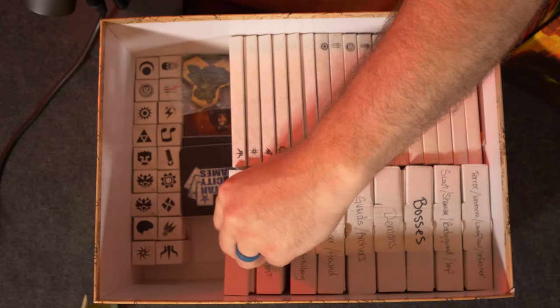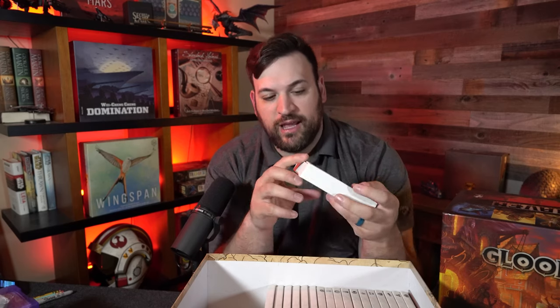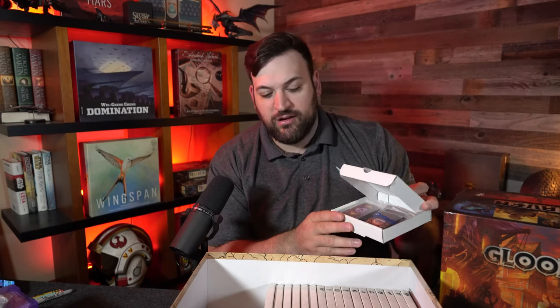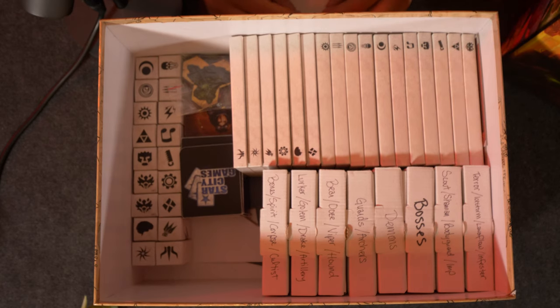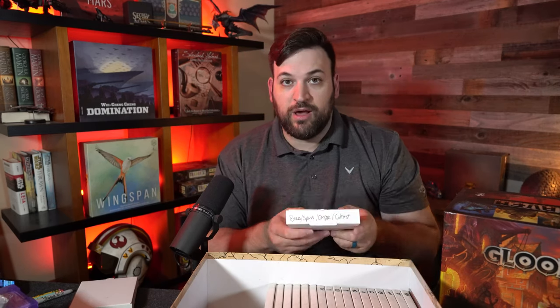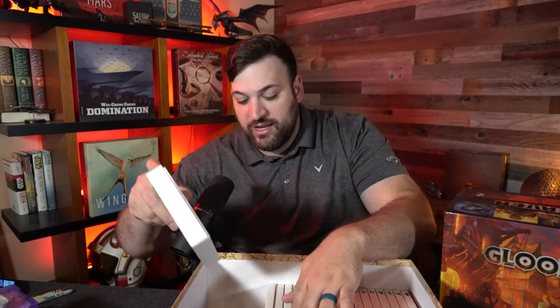Adjacent to those are the pizza boxes. I got these at a craft store but you can also buy them on Amazon. These are just little mini pizza boxes, maybe three inches by three inches. What we keep in here are all the tokens and standees for the monsters and minions we're going to fight. This really helps speed up setup time: we look at the sheet, it says we're facing cultists, demons, and corpses, so we pull those boxes out, open them up, grab the standees we need, and we're good to go. Everything goes right back when done.